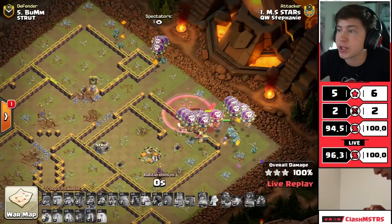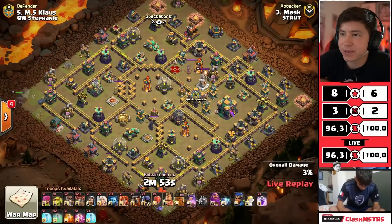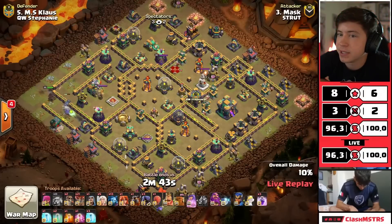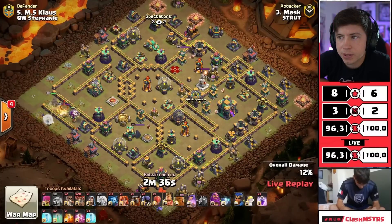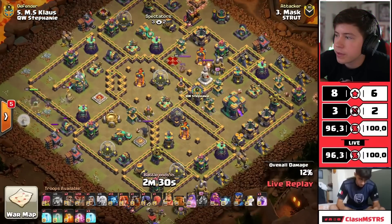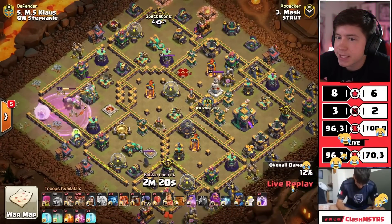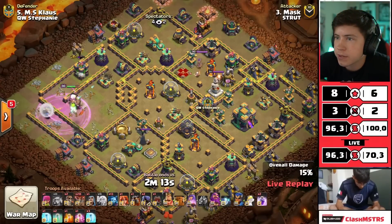Mask is in with some more queen charge lolo. We start the queen on the left side - she's gonna go in toward the eagle. We got the lassie with the queen, interesting. Healers on the queen, headhunter is in. What are we using the unicorn with? Unicorn is with the royal champion. Is homie sitting on the floor? That cannot be good for his back - he's got no back support while he's doing his attack. We rage the queen - she went all the way back inside for the eagle. I don't think that was his plan.